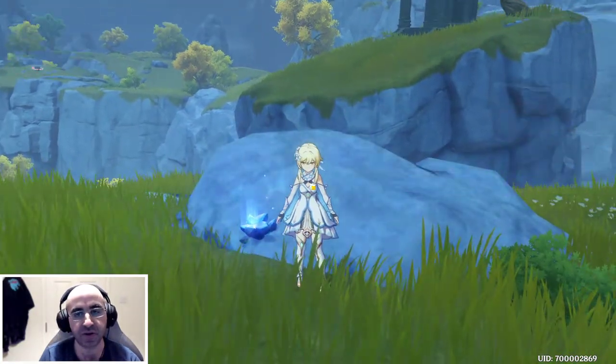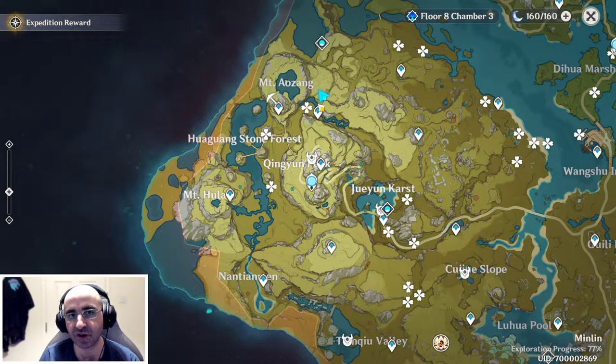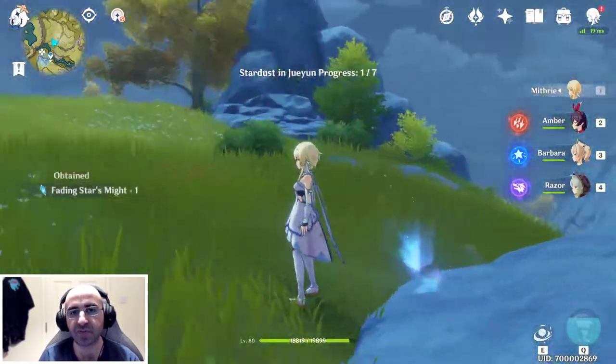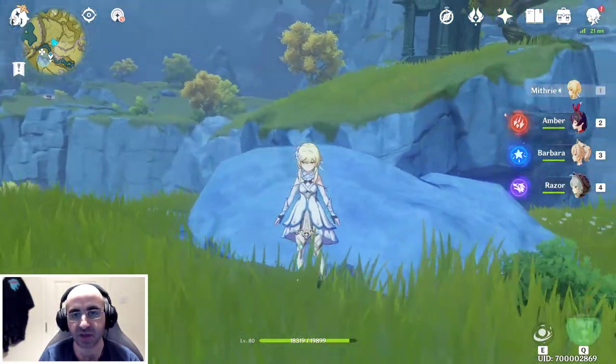Now working on this region — the Yangguang Stone Forest area (I probably mispronounced that). The quickest way to get here is to teleport to Mount Aozang and then just glide rather than climb up. The first shard is right on this rock.